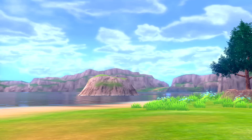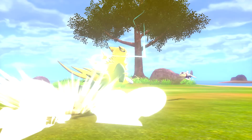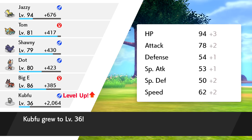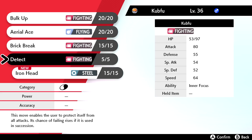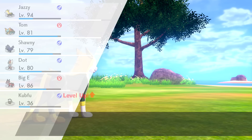Cubfu wants to learn Iron Head - a Steel-type move where the user slams the target with its steel-hard head, possibly causing the target to flinch. I like the variety of having different options. I'll put Iron Head over Detect. Cubfu forgot Detect and learned Iron Head. Sometimes it's tough when a Pokémon can only learn four moves.